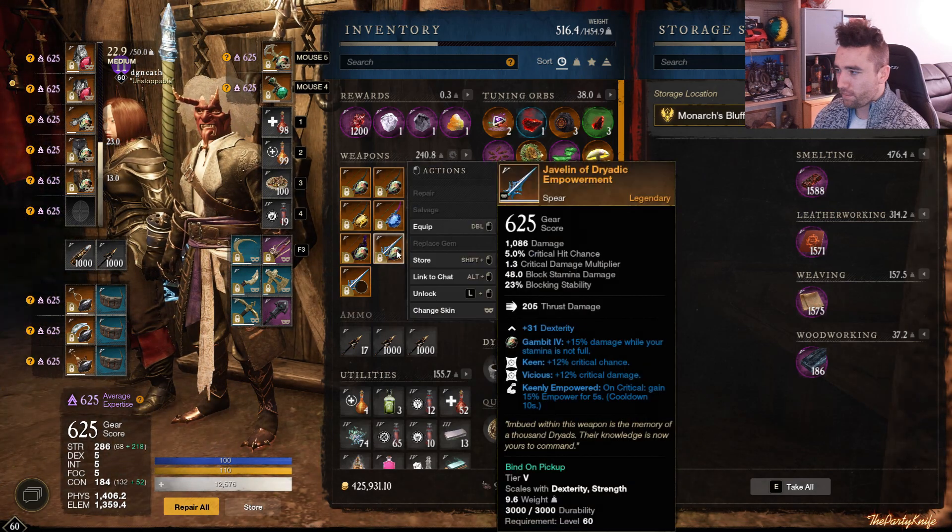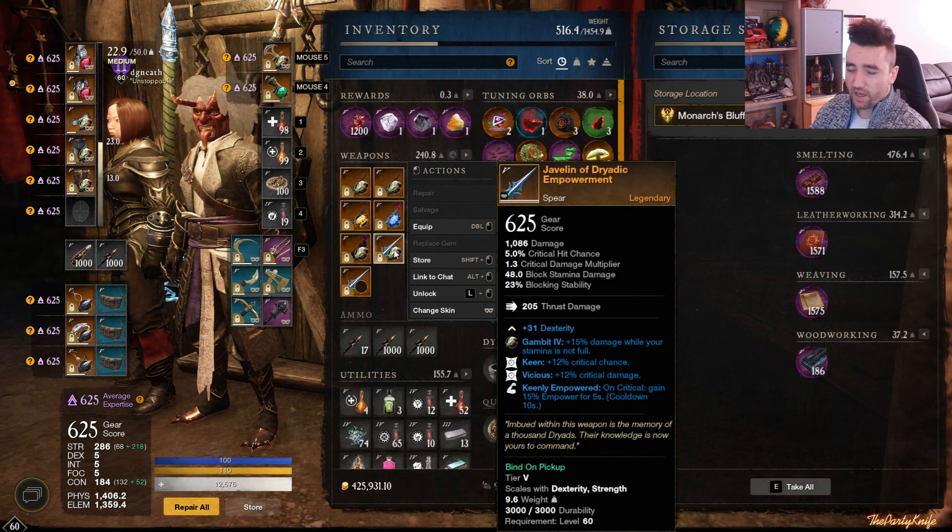Moving on to Spears. We have the Javelin of Triadic Empowerment — this is your go-to PvP spear. Keen, Vicious, and Keenly Empowered. It drops in Garden of Genesis from the Blighted Greenskeeper.